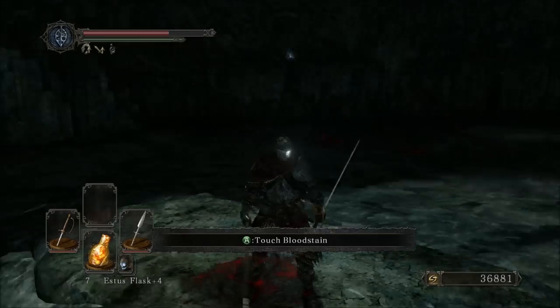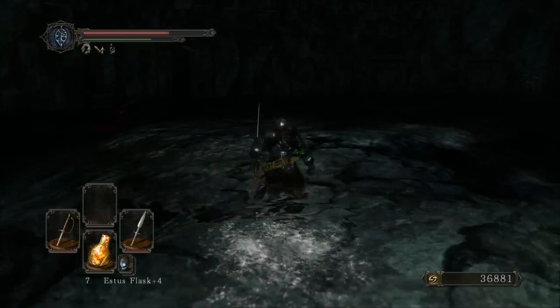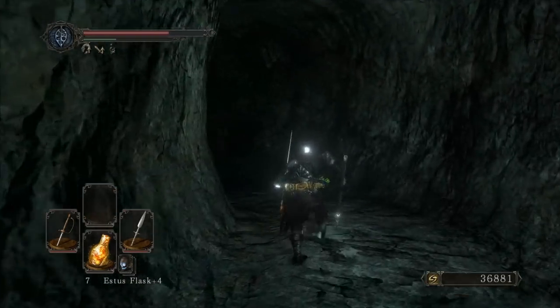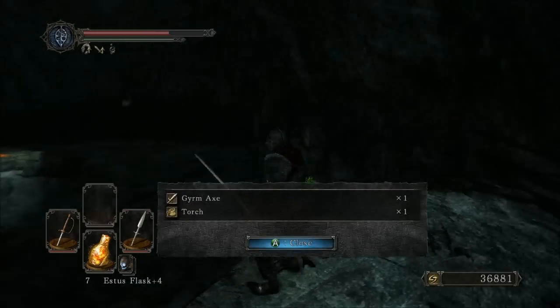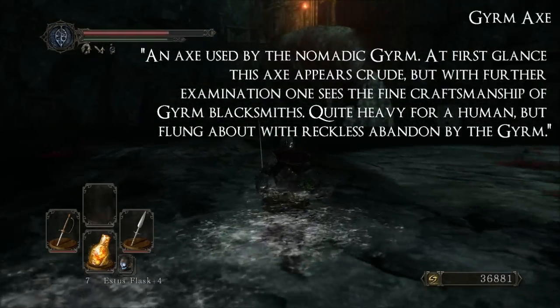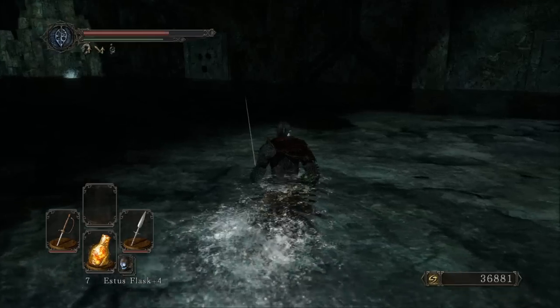Now, there's a ton of Pharros stones in here, just like the last place. Most of them won't do anything on your first entrance — as long as you don't activate them, they'll never do anything. But similar to the last place, I can be pulled into someone else's game at any time, and then I'll have to fight them and they'll murder me. Right there we've got a Gear Max, that's pretty damn cool. I'm going to show you which ones are really good to open. This is pretty much the only important one; the other ones will have small treasures.